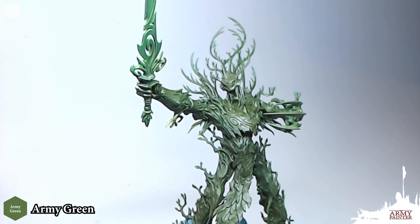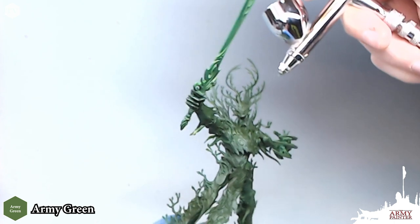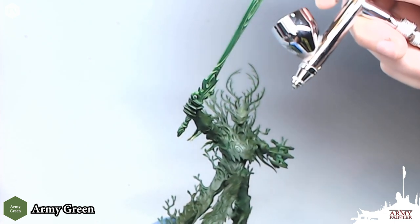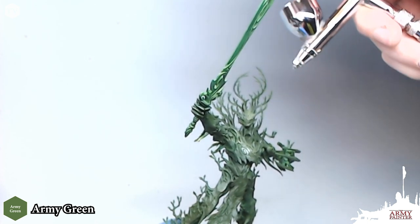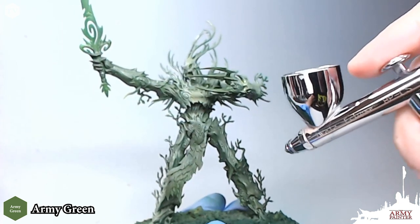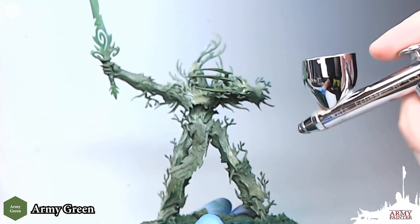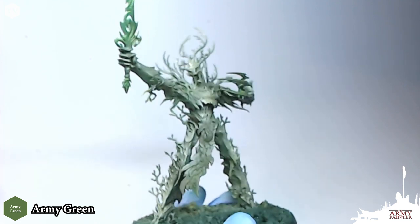Now that we've base-coated the entire model with Crypt Wraith, we're going to apply our first highlight. Using the airbrush from a downward, almost 45-degree angle, we're going to apply a highlight of Army Green and hit the raised areas on the model. We're focusing on the top of the head, the center of the chest, and parts of the feet and legs — the bottoms of the legs and tops of the knees — where the light would catch it.